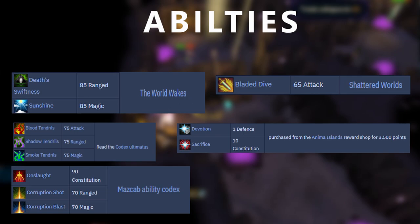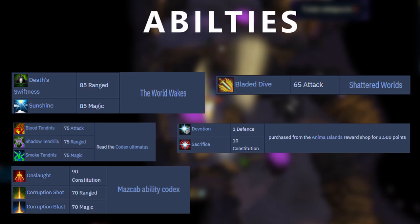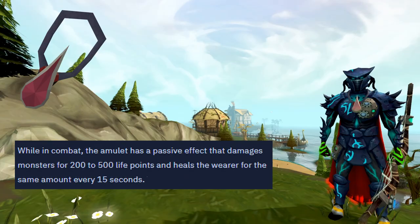The last set of useful unlockable abilities is the Tendrils abilities. They're all nice high-hitting threshold abilities, however they do damage you, so their uses are a little bit niche. But they are very easy to unlock — all you have to do is complete the Dig Site quest and if you have level 75 in the relative stats you can use the Codex and they're all unlocked.